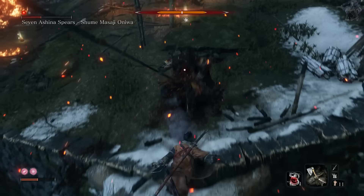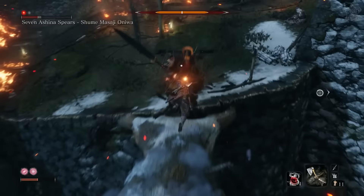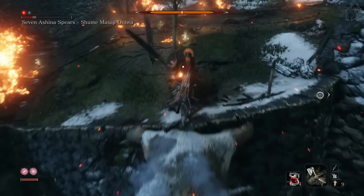You get the Ceremonial Tanto as a reward after killing the Sitchy Man warrior in the abandoned dungeon. And that's this cheating coward dealt with using your ninja stealth and your ninja abilities.